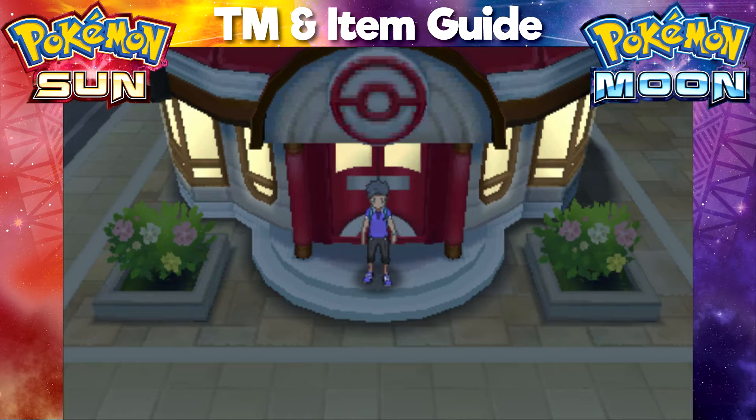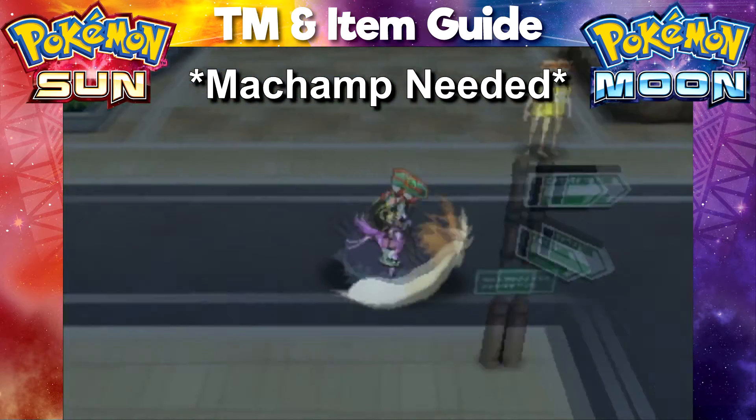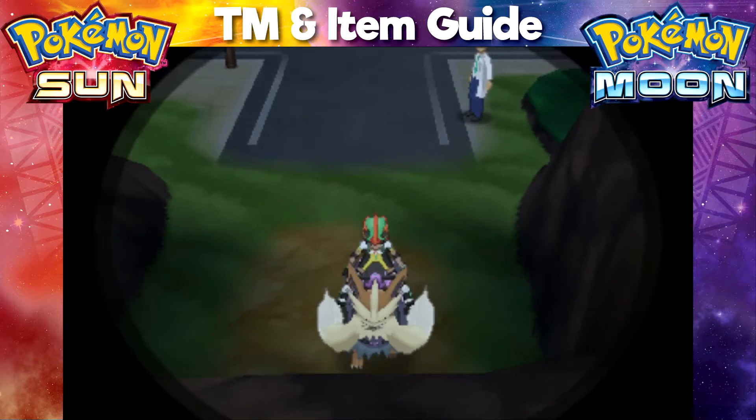Hey, what's going on guys, it's Chum here, and today I'm going to show you guys where to find the TM Will-O-Wisp in Pokemon Sun and Pokemon Moon. For this item you're going to want to start off at the Hau'oli City Pokemon Center, and from here make your way into Diglett's Tunnel.